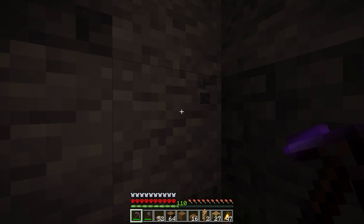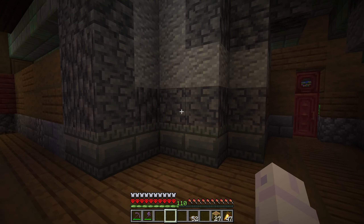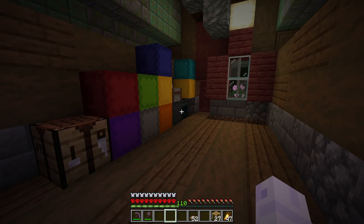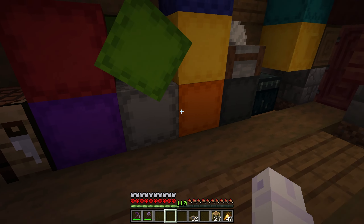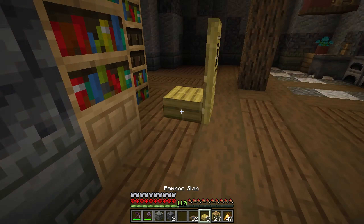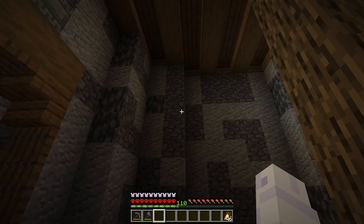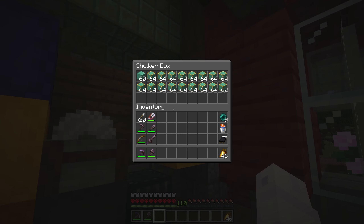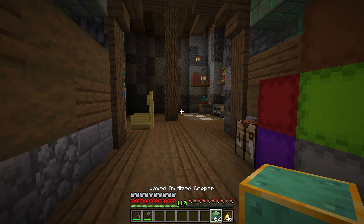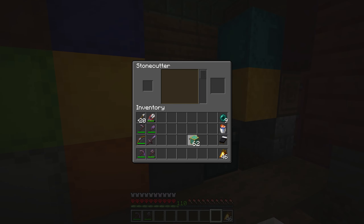I'll make this corner into a little library — a cute reading nook. Let's have some fun with that. Right over here in this corner, let's add some gears. I think I've made gears before in the past but I'm not quite sure how I did it, so we'll be winging it today.